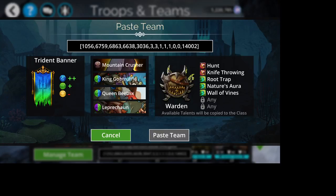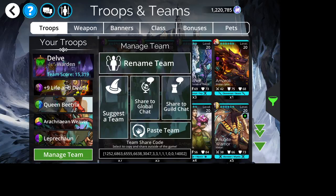The first team has Mountain Crusher, King Gob Truffle, Queen Beatrix, and Leprechaun. You can mix and match this — you can add Queen Luna or have two King Gob Truffles, two Queen Beatrix. The Mountain Crusher and the Leprechaun are basically the driving force. You can use any class with Leaf Storm and Nature's Aura: that's Shaman, Archer, Orb Weaver, and Warden. I'm using Warden to level it right now.